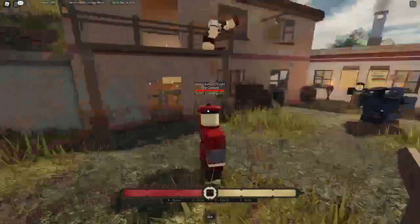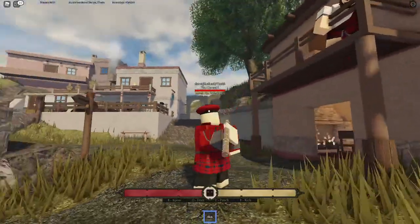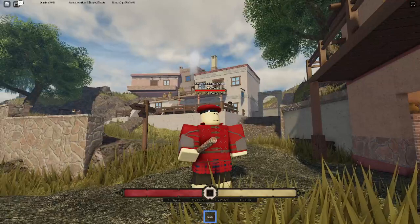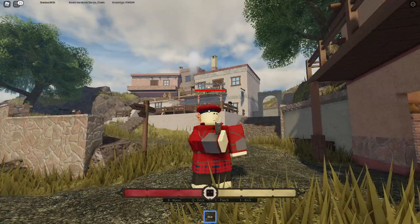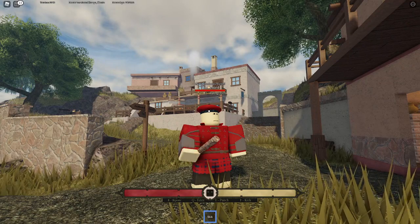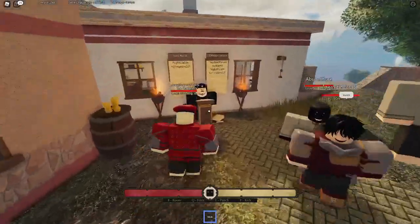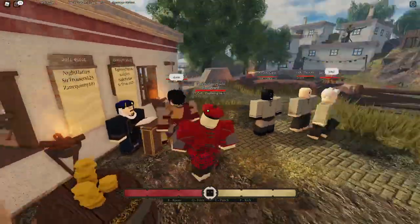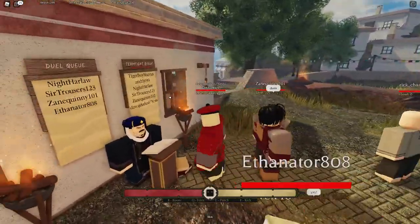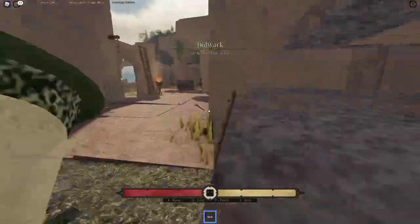If you want to look cool you can press X - they revamped the animation, it kind of spins you. You can't spam it anymore though. So that's basically it for how to play Bulwark.